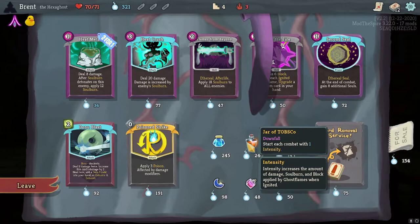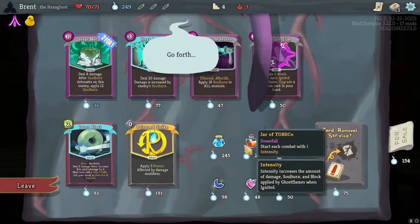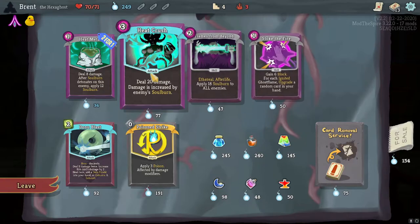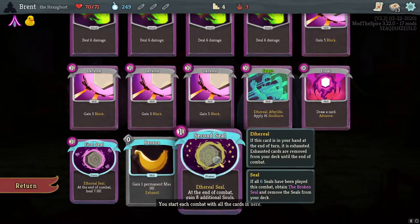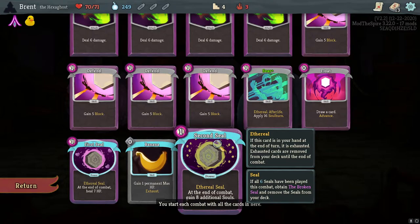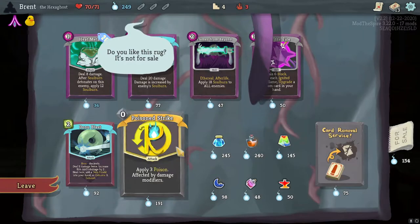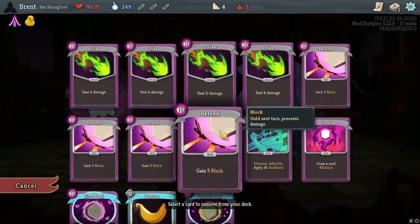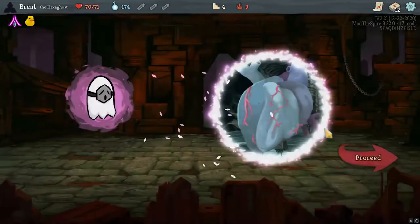What do we really want? A flame upgrade - upgrade a random card in your hand. I definitely want the Second Seal. Am I going to regret this if I don't? I need Advancing Guards - right now we're just on a weird Seal deck. You've got to have some advantage once we have all of them. Attain the Broken Seal and remove the seals from your deck. I could just wait to the next shop. Let's remove a basic Defend and then we'll go to the next shop.